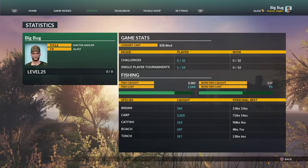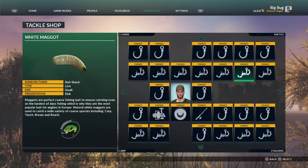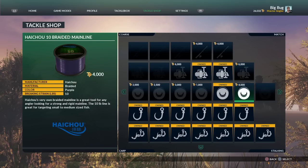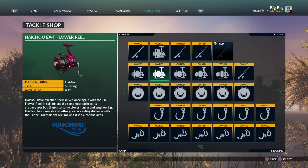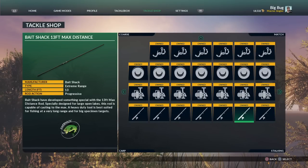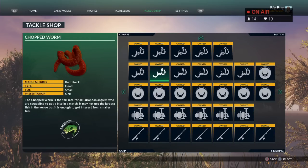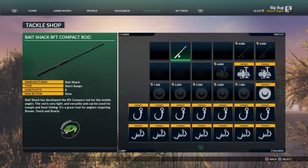I've pretty much bought everything in the tackle shop now. I spent three hundred thousand - I've just got this top section here to do and then I'll pretty much own everything. I own all the top section, all the bottom section, and all the bottom right section, so it's just that top section I'm working towards once I get some more money together.